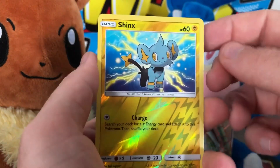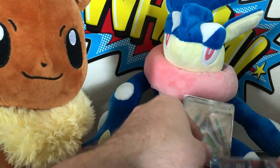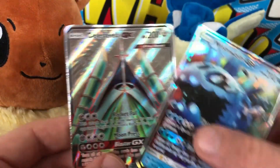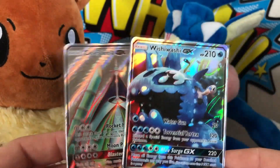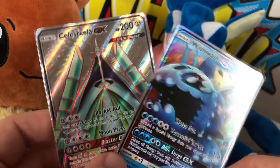Last pack results: Bunnelby, reverse holo Shinx, and a regular rare Heat Rotom to finish off the opening. But we did manage to pull a full art Celesteela and a Wishiwashi GX out of these packs, so that's a pretty good opening in my opinion.